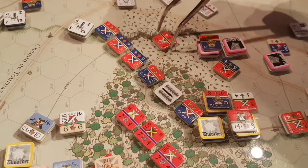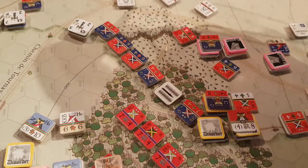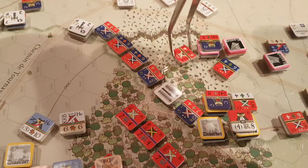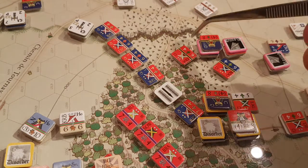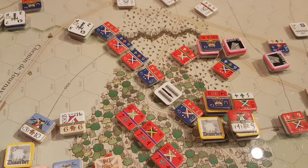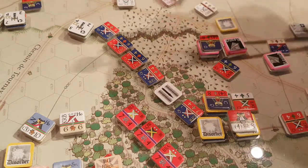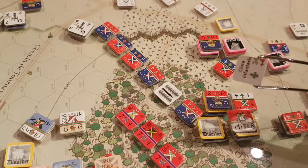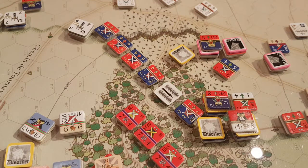Now this Italian unit here is going to also back up: one, two, and then three — it's going to move to that hex. This unit also moved through a non-clear terrain hex, so he has to roll for disorder with a plus five modifier. That's a fail — I rolled a three and his efficiency rating is 24 — so this guy is now disordered. And I think that's it for this command.